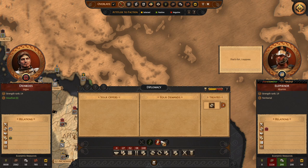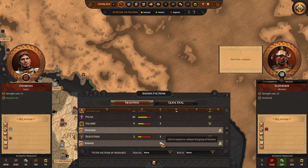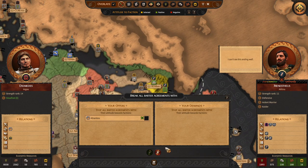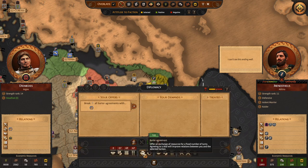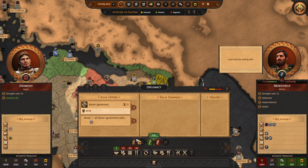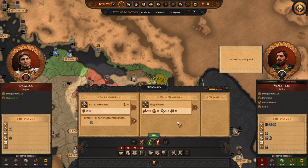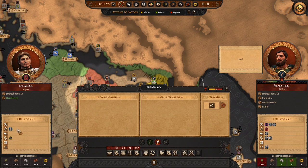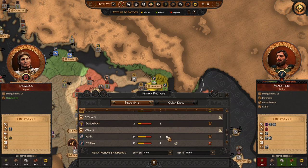We can go ahead and click on end agreement. But right now I will show you the further exploiting of this exploit. We go back to Athena. We will offer them consolation on our previous agreement. We can give them some resources on top of that, and ask them to give us some resources right now. We agree. And what happened? We have cancelled the previous agreement — which is absolutely safe with this exploit — and created a new one. And we are going to exploit that one as well.